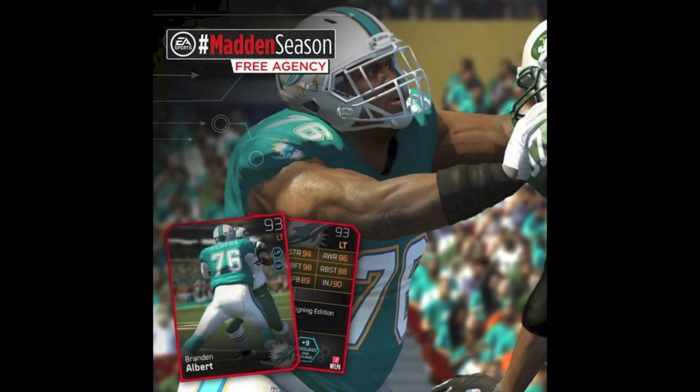The next is Brandon Albert, a 93 overall left tackle — the Dolphins signed him in free agency. A really nice signing. He's got 94 strength, 86 awareness, 98 run block footwork, 88 run block strength, 89 impact blocking, and 90 injury. Pretty good, and you can also see plus 9 to ground and pound chemistry.